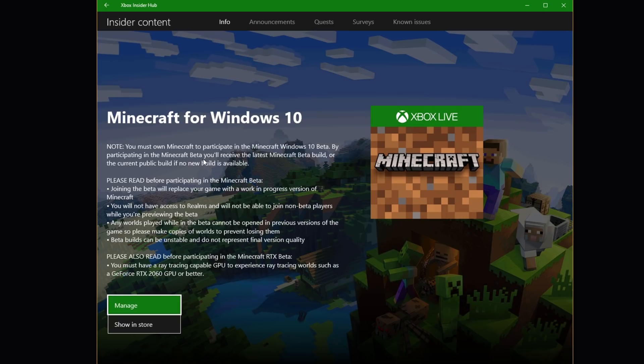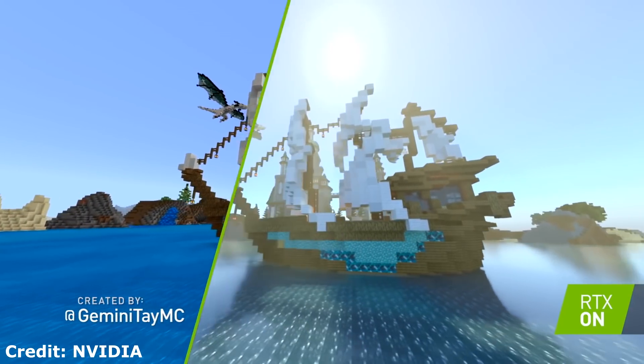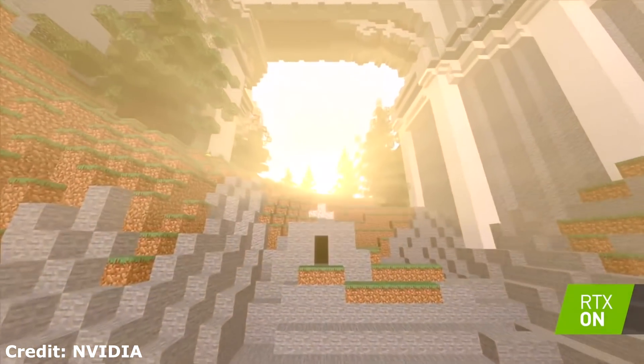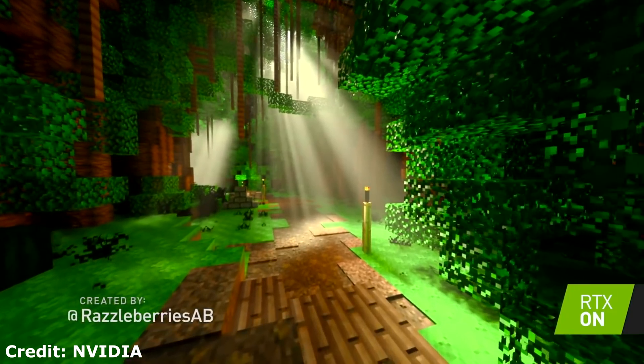Once it has finished pending on the Xbox Insider Hub screen, you'll be presented with a screen where you can either click on Manage or Show in Store. Go ahead and click on Manage. By default, you should see the option for Minecraft for Windows 10 RTX Beta with new textures and ray tracing features — just click on that and then click Done. If you have automatic updates set up for the Windows Store, it will automatically download. Otherwise, you'll have to go ahead and download the beta build from the store manually.